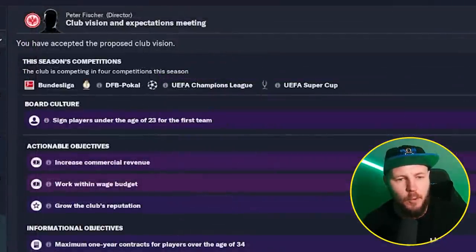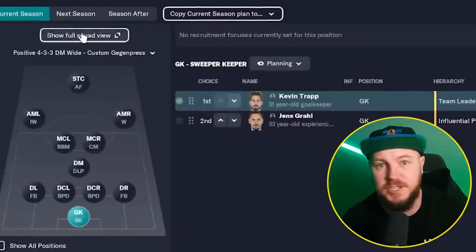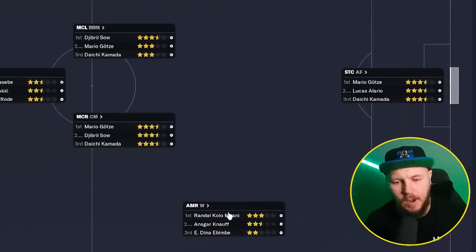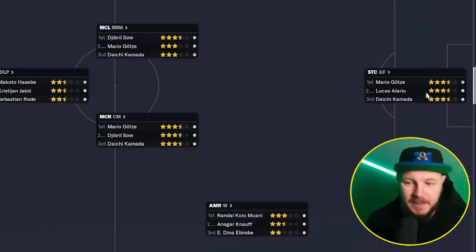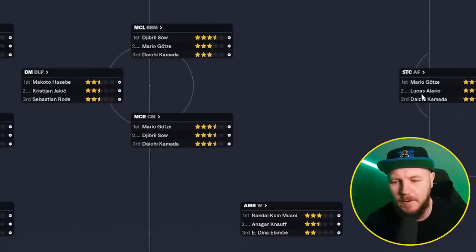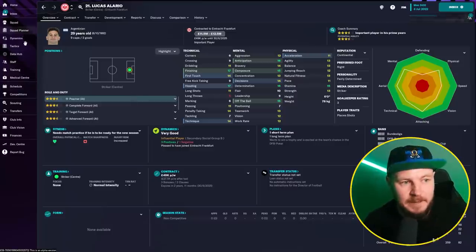Straight from the off we can see that our board culture is to sign players under the age of 23 for the first team. We're going to be looking at recruitment focus to help us out, but first we'll go to the squad planner. Looking at the full squad screen, it's basically the squad depth page from last year and we can determine where we might be looking to sign a player. I'm really looking at that right midfield spot, maybe another centre midfielder good going forward, the DLP position where we are quite lacking, and maybe a striker because Mario Gertz is more of a centre midfielder and Alario is kind of slow — he's only 11 acceleration to pace. So those are the things we need to be looking for.